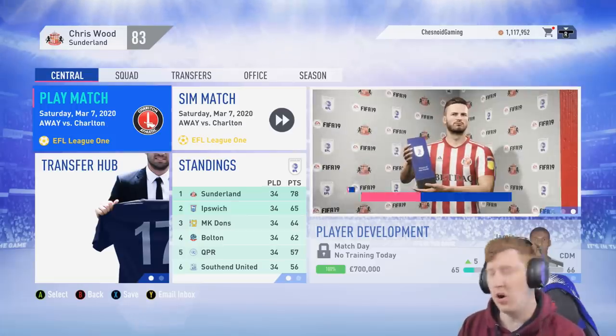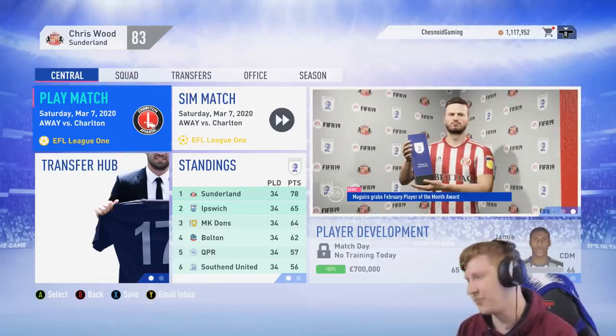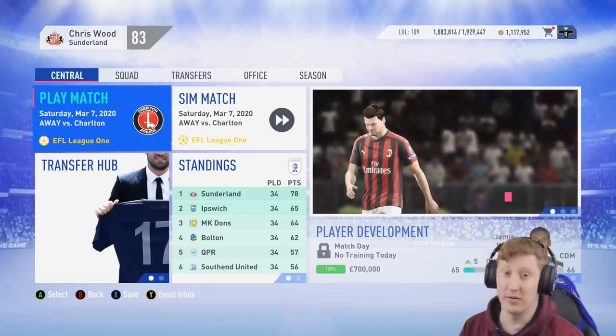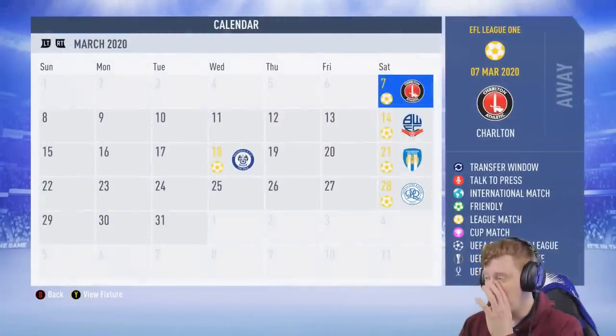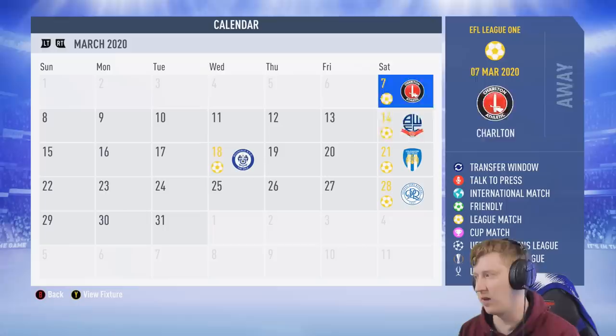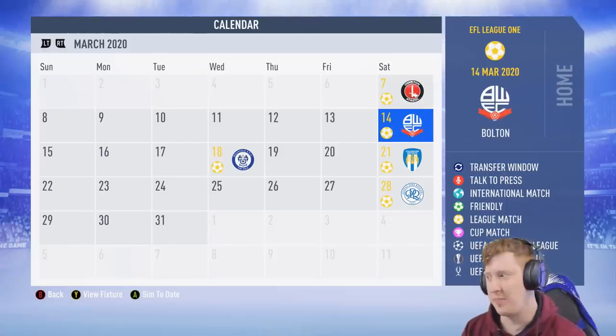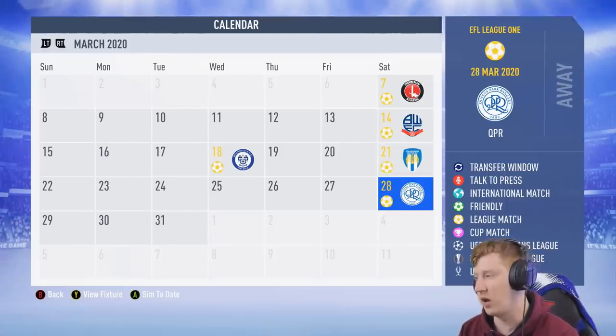Hey guys, welcome to episode 9 of season 2 here in the Sunderland career mode. It's March, we're 13 points clear at the top of the table, so we could be just a couple of games away from the title if things go our way. We've got Charlton away to start, then Bournemouth at home which will sim, Rochdale away, followed by Colchester at home which will sim, and then QPR away from home.